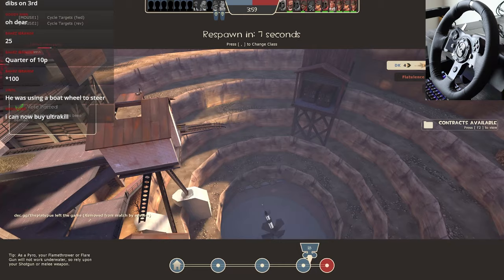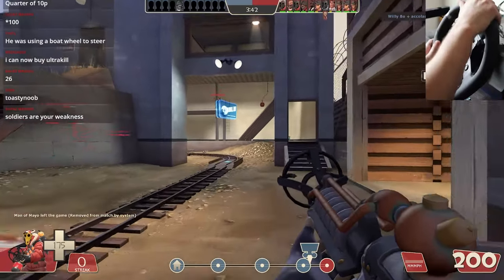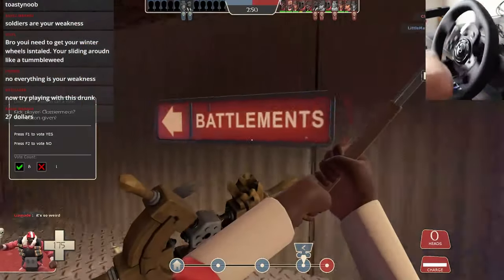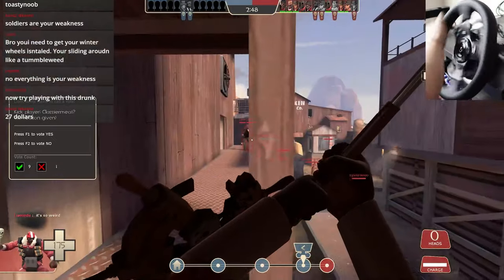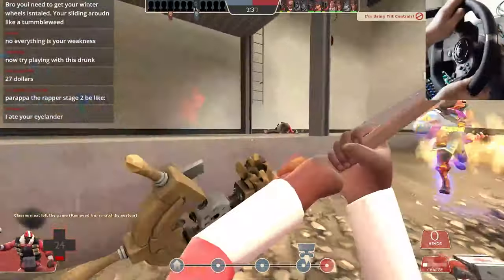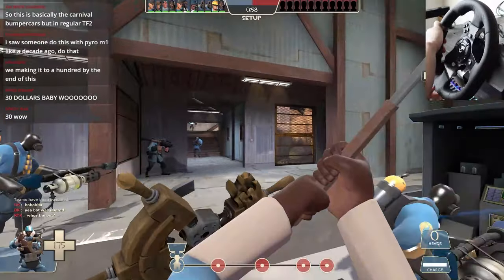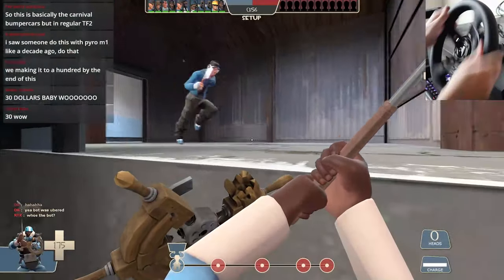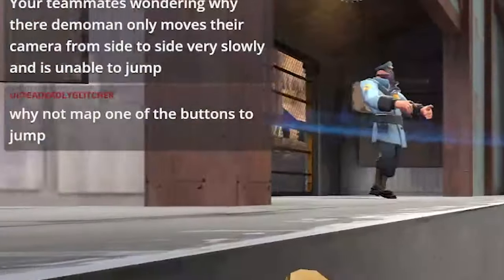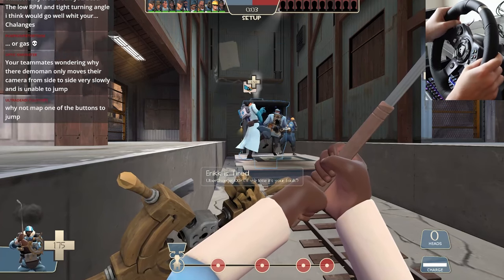Why did I do this to myself? Soldiers are my weakness, because the only thing I can do against soldiers right now is just run at them. Somebody said demo knight — that sounds like fun. Now try playing this drunk — I would throw up. I don't have a jump button, I'm stuck forever. Why not map one of the buttons to jump? Because I'm streaming — how unprofessional would it be if I stopped the stream to do something like that?